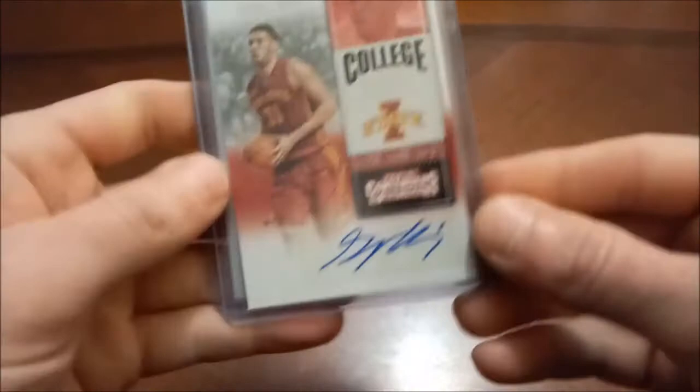Dikembe Mutombo — the Hall of Famer — a few of his rookies. There's his Hoops, his Upper Deck, and then Upper Deck Top Prospects — that one's not a true rookie but it's his rookie year. Only a couple of N's here. George Niang rookie out of Contenders Draft Picks, autographed. And then Kendrick Nunn — of course everybody knows it doesn't come with his name on the front for whatever reason.